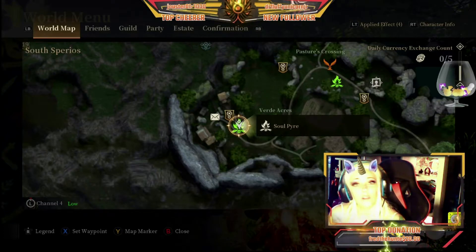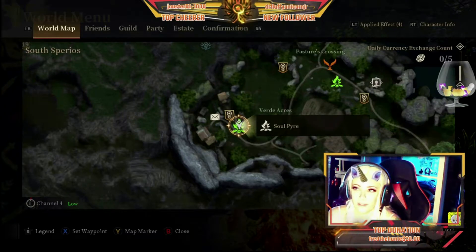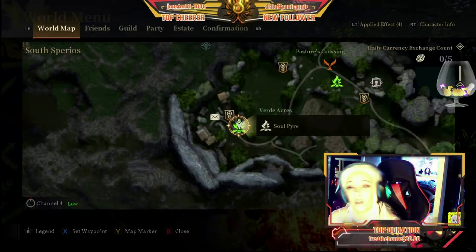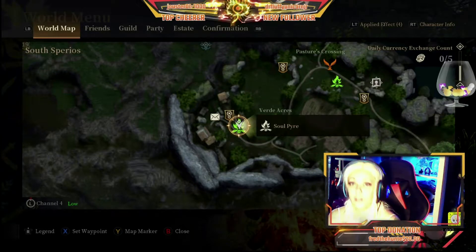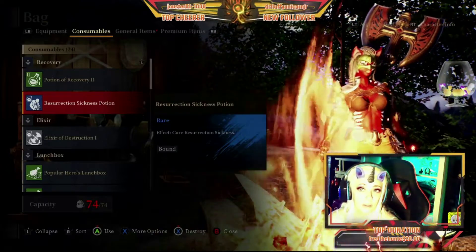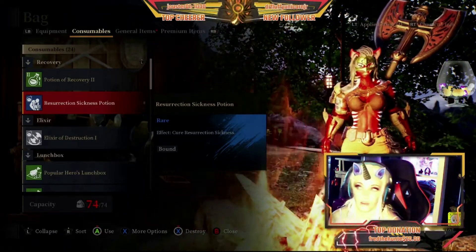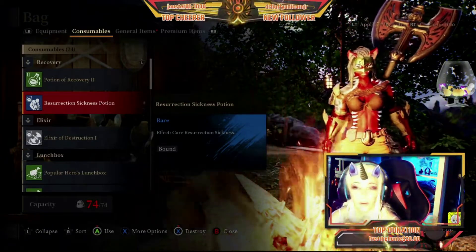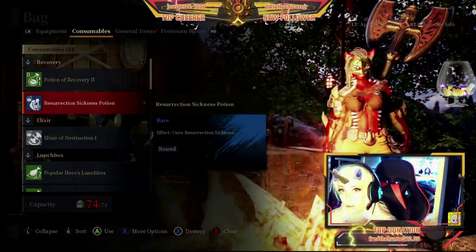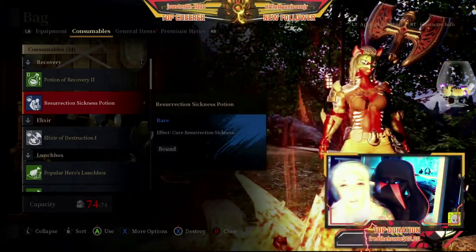You also have the option of using star seeds or recovery scrolls — avoid that unless you are fighting a boss or in a dungeon. Otherwise, just go back to the soul pyre. Going back to the soul pyre does charge you gold each time, but it will teleport you to the nearest soul pyre you've passed by. Once you're at the soul pyre, go into your bag consumables and keep resurrection sickness potions on hand — they're about 10,000 gold a piece, but they eliminate the revival penalty. The penalty means you can only recover up to 30% of your hit points when reviving near a pyre, but with the potion you get up to 100% healing without waiting the extra two minutes.